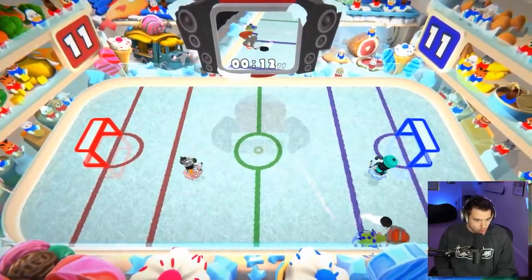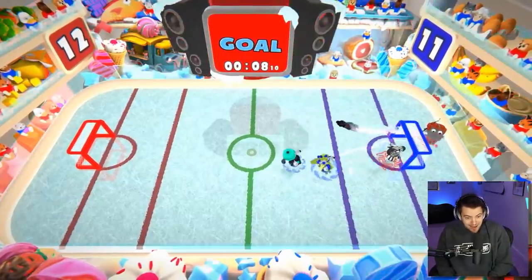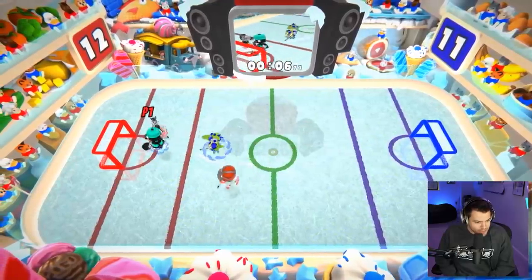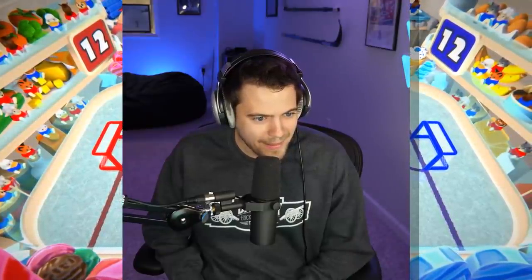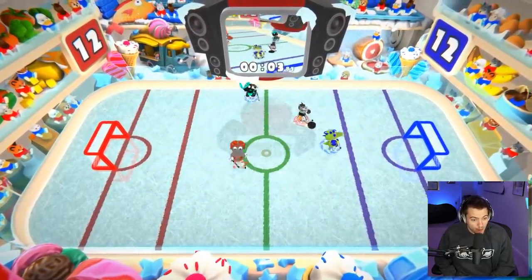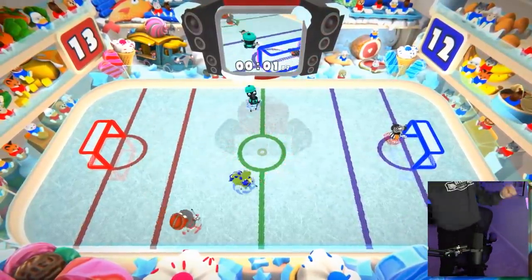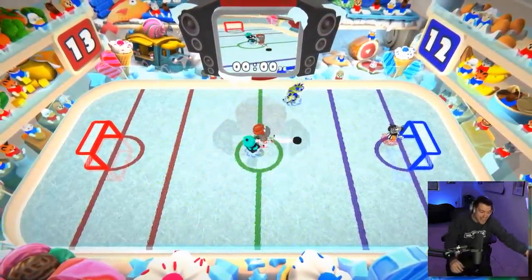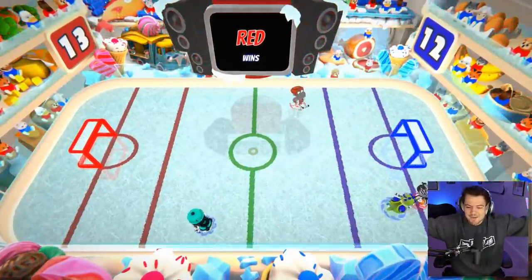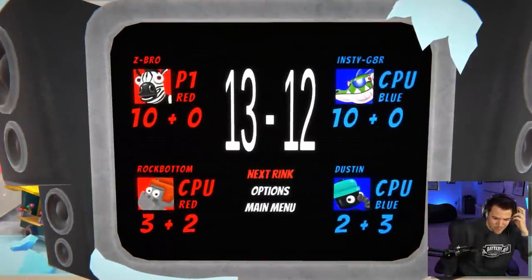Thirteen seconds. I'm dangling. Rip it — let's go Zebro! Eight seconds on the clock, all we have to do is knock it in. Twelve seconds — it's a tie game. Zebro, Zebro — he's done it! One second on the clock and we catch our first ever W. Zebro has absolutely carried the hippo to a victory!